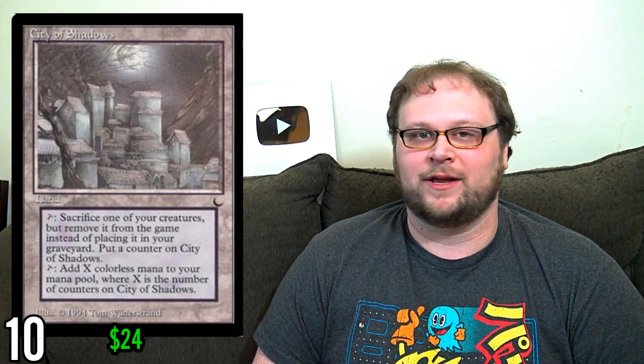Number 10, just cracking the top 10, is another land that's somewhat like Safe Haven but also different — City of Shadows. This is one of the more expensive cards in the set at about 25-30 bucks, but in some EDH decks it's worth it. Just like Safe Haven, it can save your guys from removal by exiling them. But instead of getting them back, you get extra value by tapping City of Shadows for more and more mana as the game goes on. By the end of the game, City of Shadows could be tapping for three or four mana at a time, and that gets nuts quick.